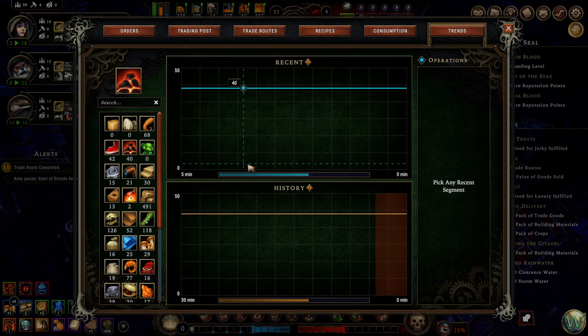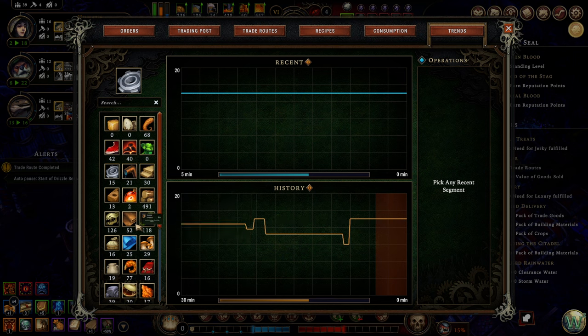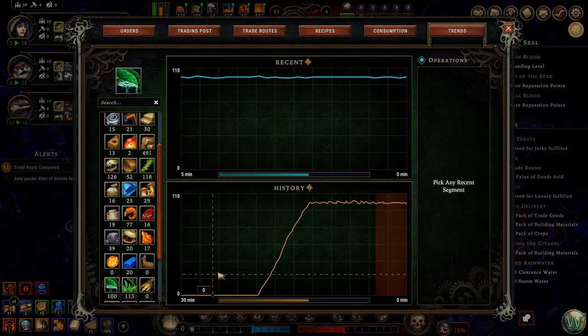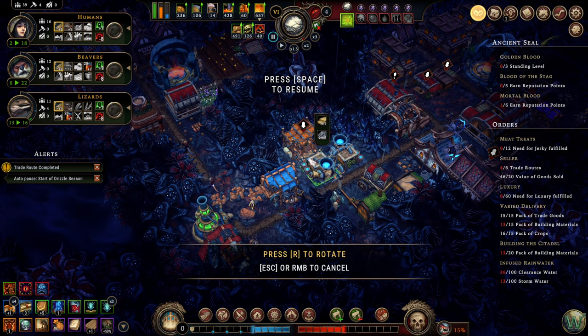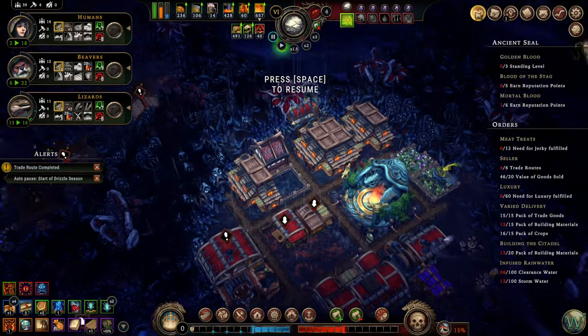We haven't gained or lost any coal, so it's been steady the entire time. Parts have gone down and up. Wood has gone steadily up always — we're actually producing more wood than we need, which doesn't surprise me since I have eight or nine woodcutters going constantly. Water could be something to look at too — we had none and now we're stabilizing around 100. We should probably put up another one of these at least as storage, because we're going to need it for these if we ever get there, but we need to stop spending it to get there.